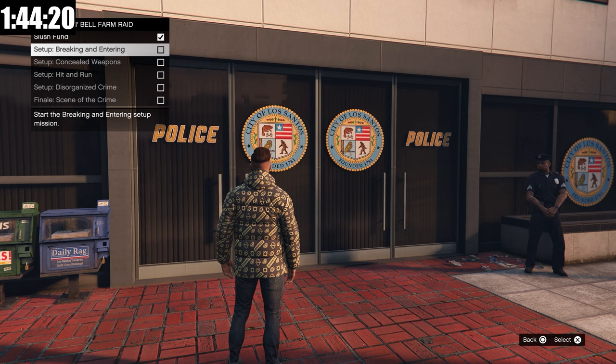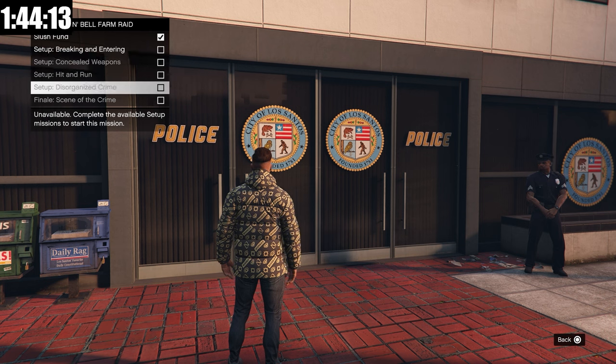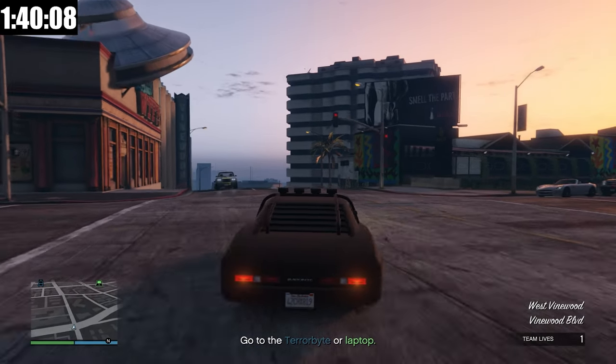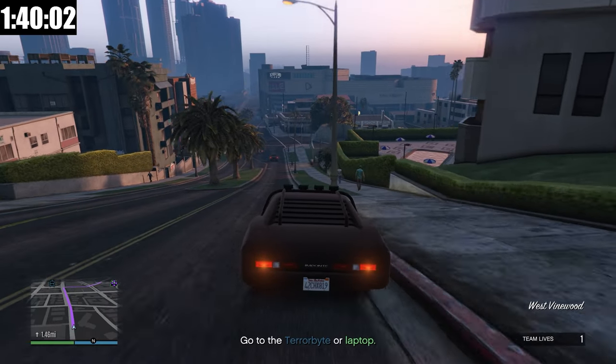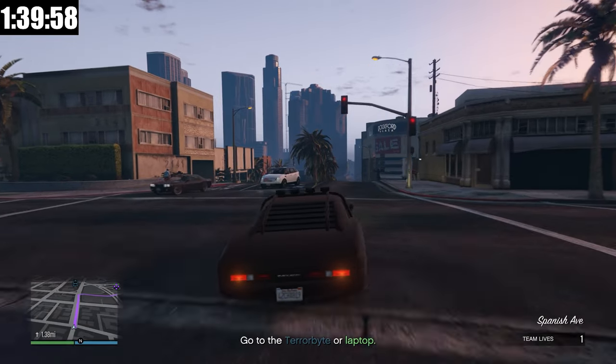We are back here, and as you can see we have all the setups and then the finale shown here: breaking and entering, concealed weapons, hit and run, disorganized crime, and scene of the crime. Let's start up setup number two. We're going to have to go get a laptop and then head over to a terabyte and hack it. I think the best way is to do the laptop first and then the terabyte.